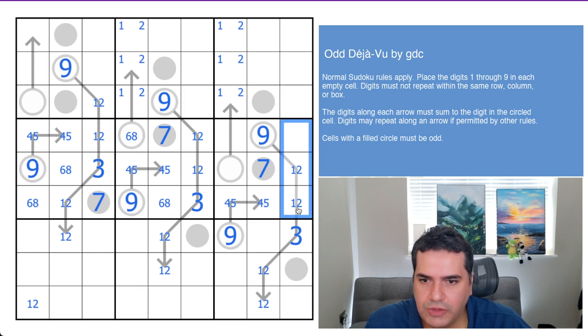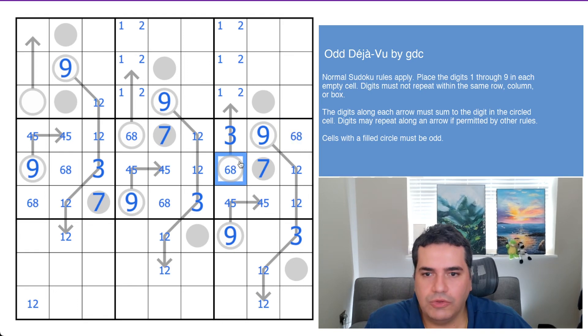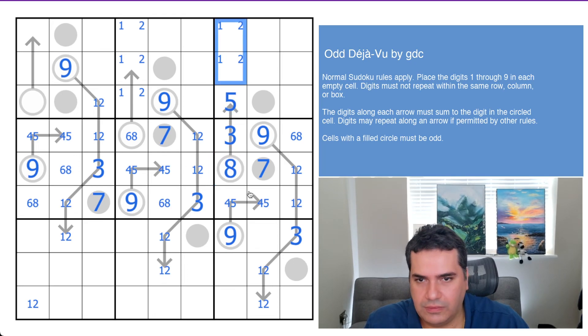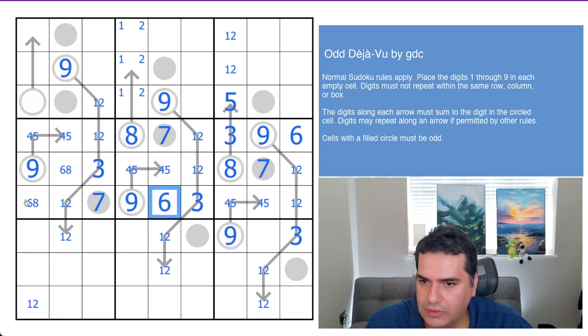Where does three go in here? That's got to be the three; that's the six-eight. We know the order because if that's a three and this is a six, we'd need a second three in the column — not possible under normal Sudoku rules. So that's the eight, that's a five, that's a one-two pair, that's a six. That'll help us disambiguate quite a bit of the grid — we're off to a fantastic start.